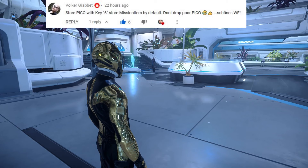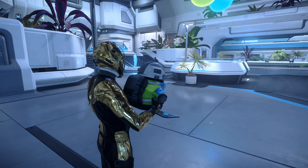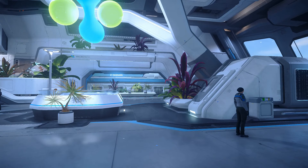I have a Pico stored now, and if I want him to appear I just press six. I'm not sure where I put him in my invisible rucksack, and if you want to store him you can just press six.